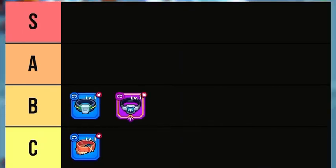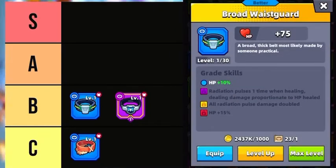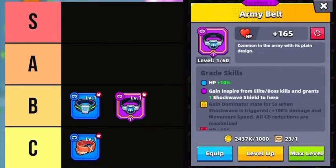In the B tier is the Broad Waist Guard and Army Belt. The Broad Waist Guard releases a Radiation Pulse while healing, dealing damage proportionate to HP healed, and an epic grade doubles the damage caused by the Radiation Pulse. With an excellent Army Belt, your hero will gain a Shockwave shield when they kill elites and bosses. An epic grade Army Belt puts your hero into a Dominator state for 5 seconds when Shockwave is triggered, temporarily increasing damage and movement speed by 100% and maximizing cooldown time.